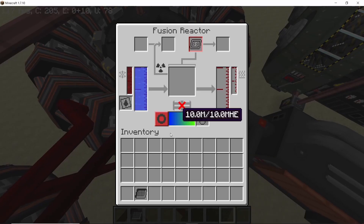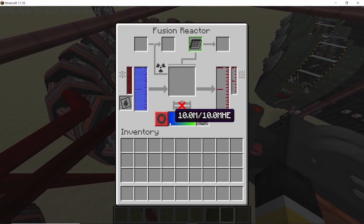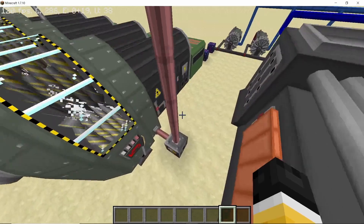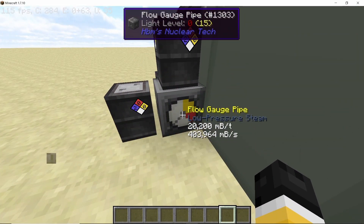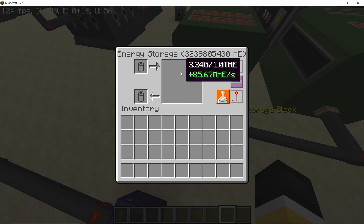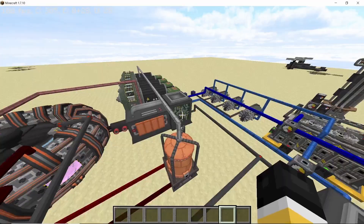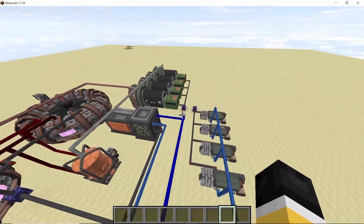Now we've completed all of the major pipe work. Make sure to set the blankets in the fusion reactors, then turn them on. As soon as you do, they'll start filling up with hydrogen-deuterium plasma and producing power. The fuel produced in this build is exactly what we consume, so you don't need to worry about any excess — the only excess is liquid oxygen. We're getting over 400,000 milli-buckets per second of low pressure steam, and the power produced is 85 million HE per second. Power consumption is 8 million HE per second for the fusion reactors and roughly 1 million HE per second for the extraction towers — 9 million total, far less than what we're producing.